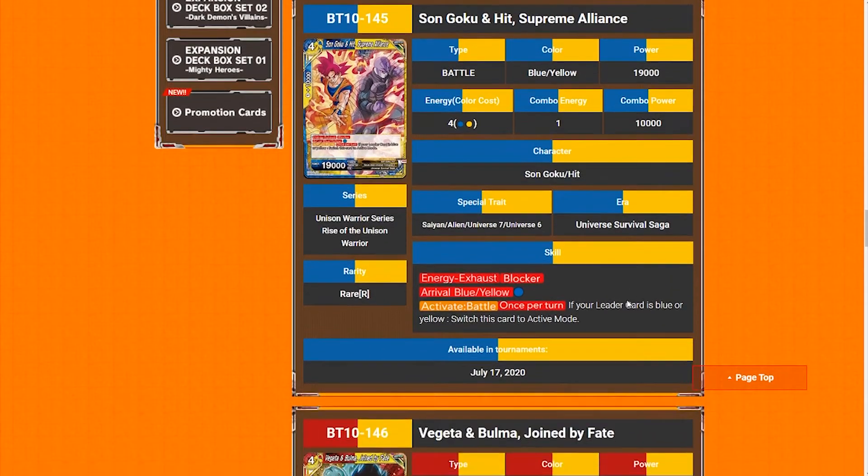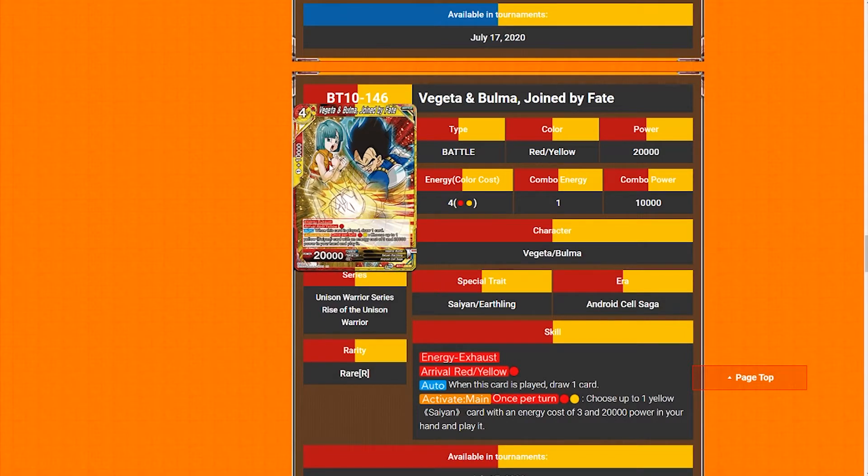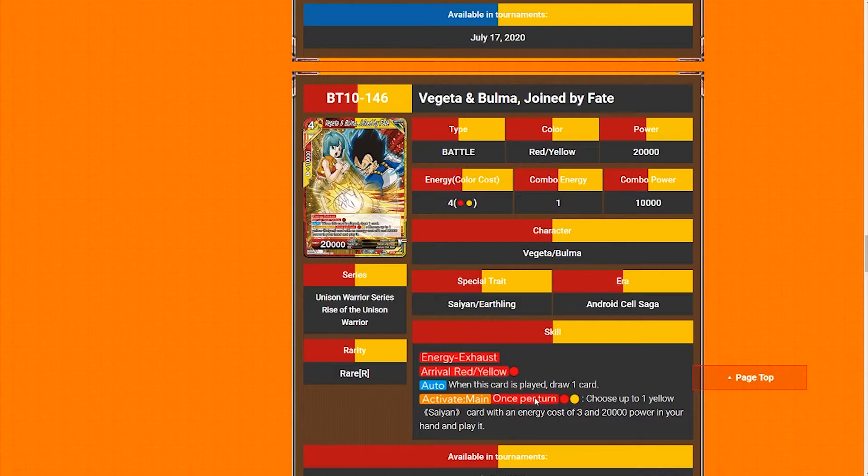Moving on, Vegeta and Bulma 'Joined by Fate' — I think this might be one of the strongest cards being printed with multi-color, definitely one of the better cards of the set. This card is really good: four-drop, 20k, energy exhaust, arrival, red-yellow. Auto when this card is played — draw one card. Active main, once per turn, for a red and a yellow, choose up to one yellow Saiyan card with energy cost three and 20k power in your hand and play it. That is a lot for one energy. Not only is he potentially replacing himself, but for two energy total you can do this turn three or the turn you awaken.